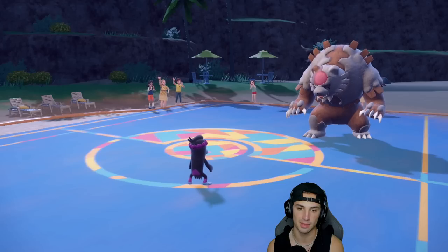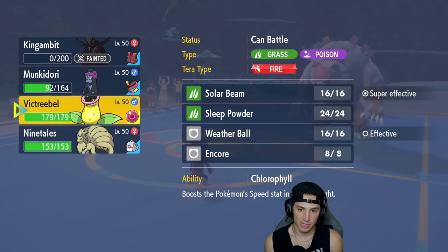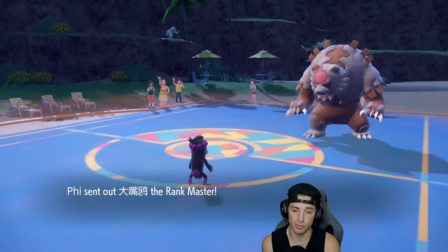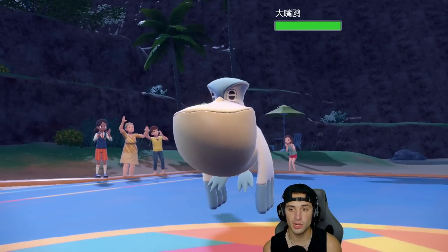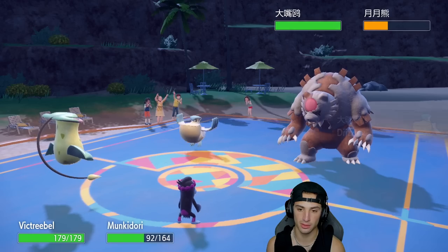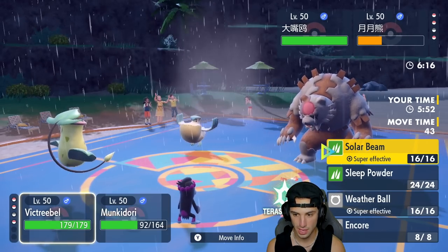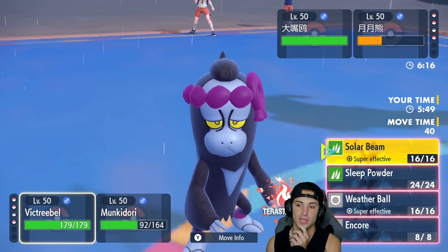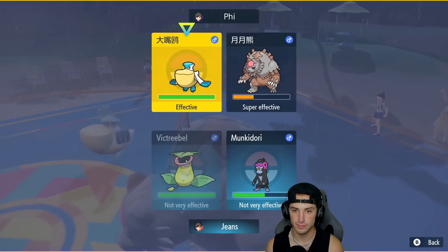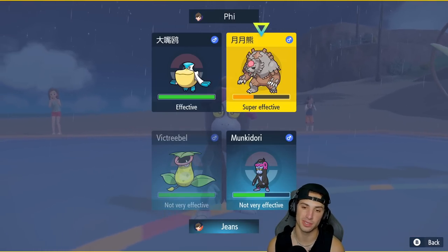If I got rid of Urshifu I'll take King Gambit dying. Now I'll bring in Victreebel and consider hard-swapping Munkidori using Parting Shot into a swap to Ninetales. With Pelipper coming in, this is a perfect time to Parting Shot, go into Victreebel, and Solar Beam targeting Ursaluna. I'll Terastallize Victreebel — I don't like the air move coming in — and look to KO.